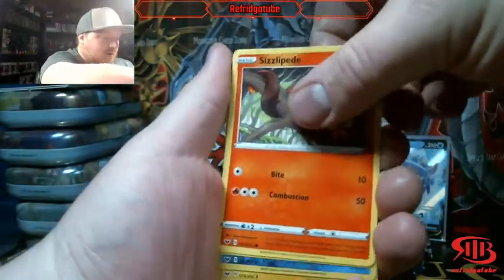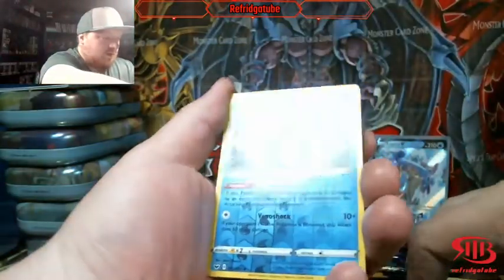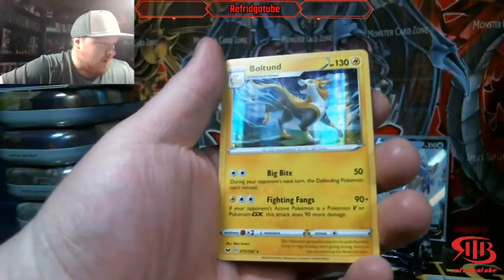Got a Fire-type centipede, a Reverse Holo Qwilfish, and a Holographic Boltund.